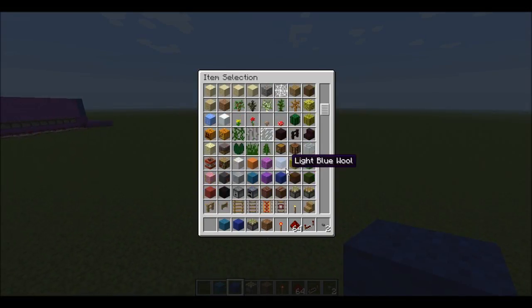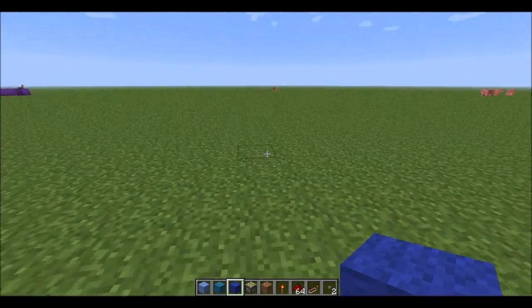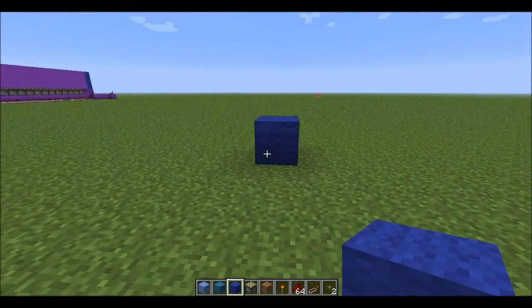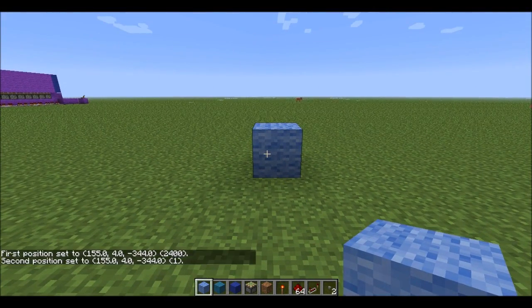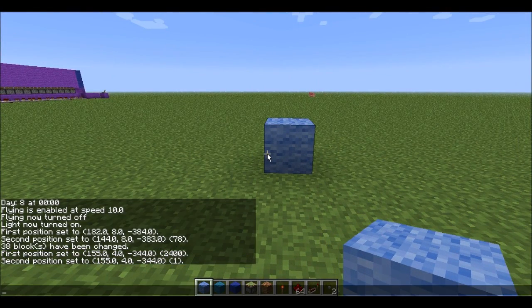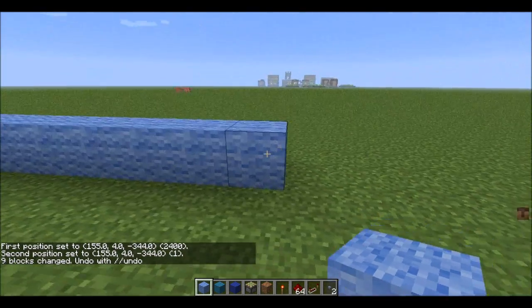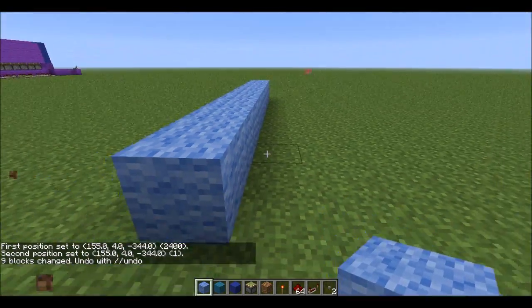Let's go ahead and get some different colors of wool. We're going to start off by just placing a block — I want this color. We're going to make this 10 long. There. Now this should have 10 right here, and it does. Now we're going to start wiring it up.